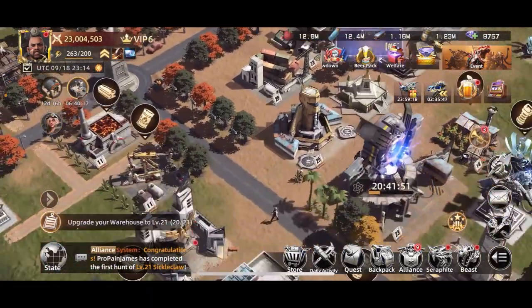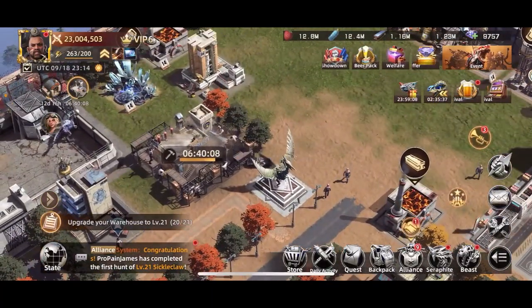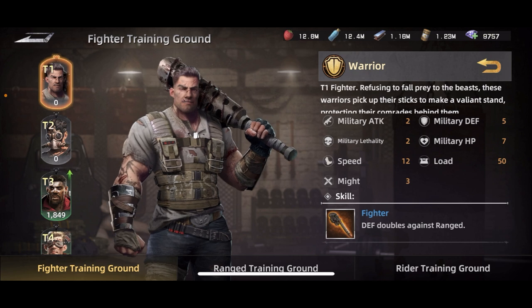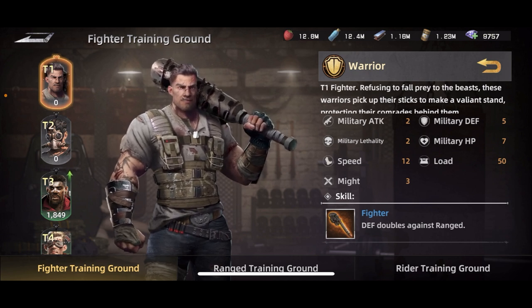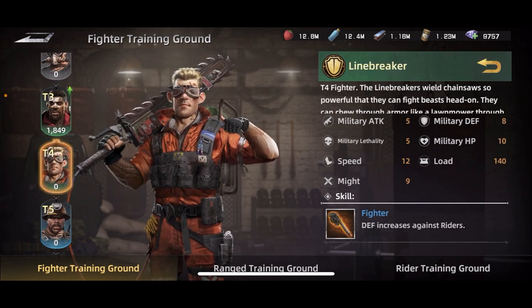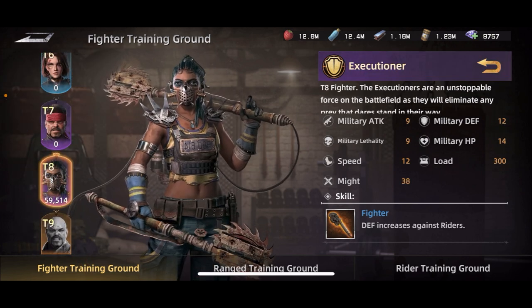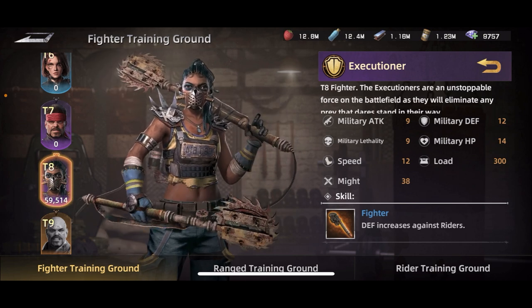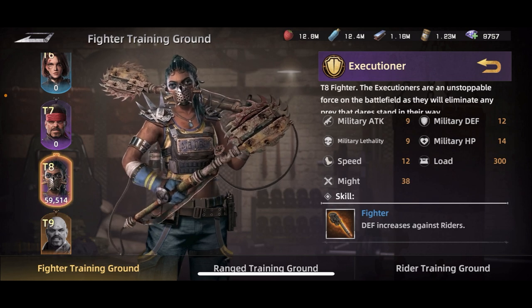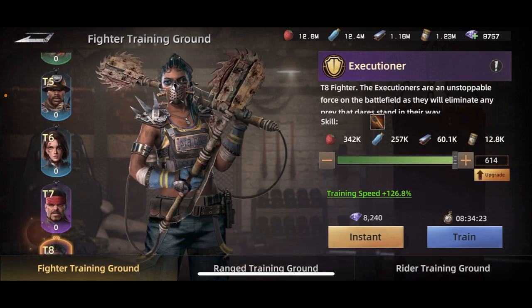The last thing — and honestly one of the most important — is the tier of your troops. You can have 400% boost, but if you have all level one troops: attack 2, defense 5, lethality 2, HP 7. Compare that to tier four: attack 5, defense 8 — more than double. Tier seven is attack 8, defense 11; tier eight is attack 9, defense 12 — about four and a half times the attack of tier one. To overcome that gap you'd need over 400% more boost than your opponent.